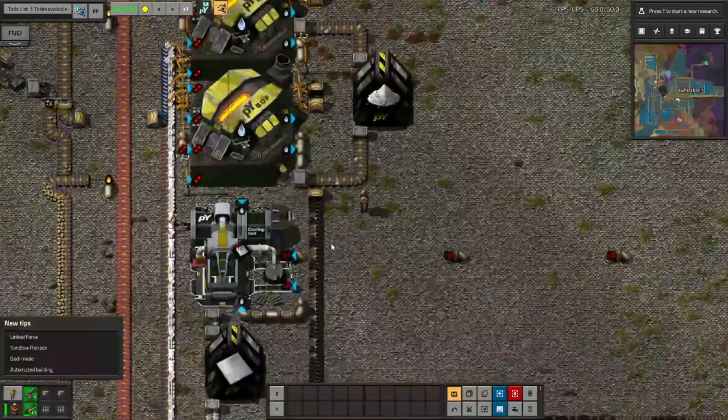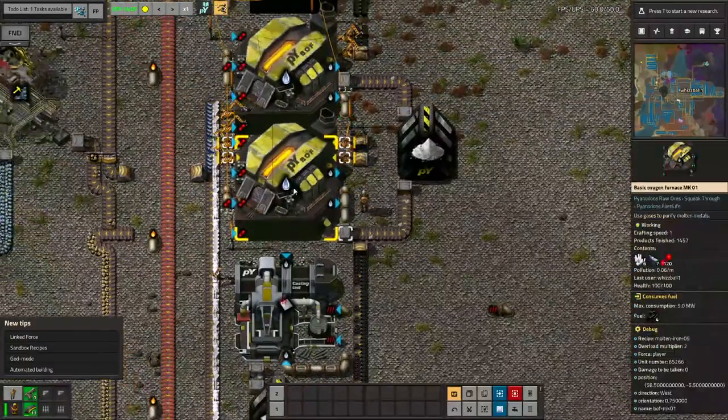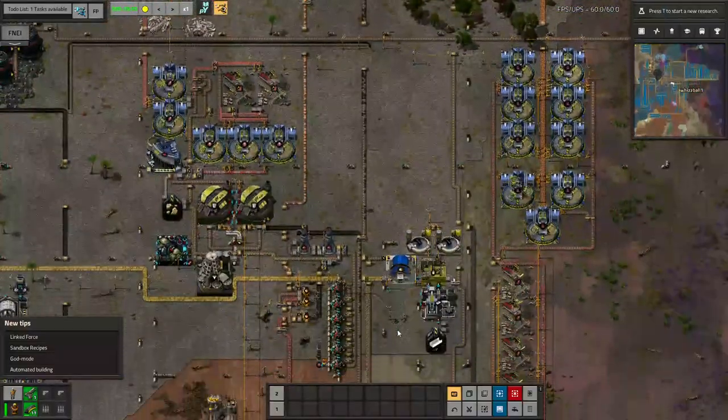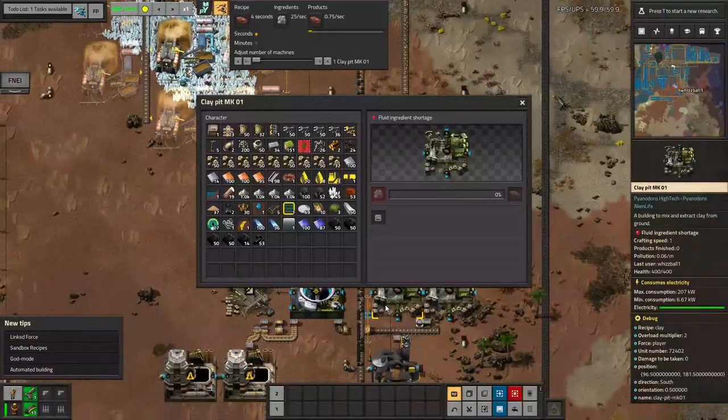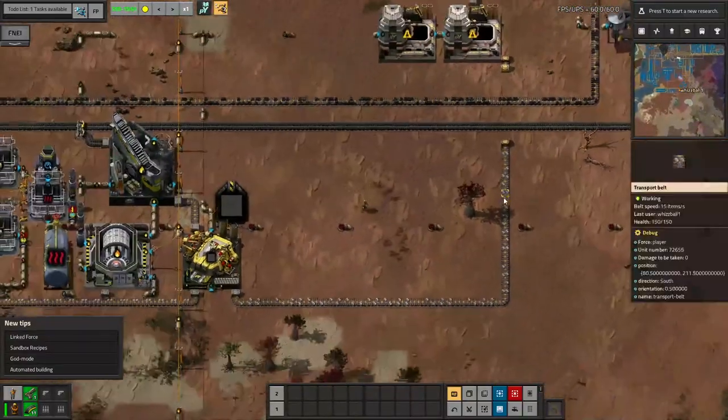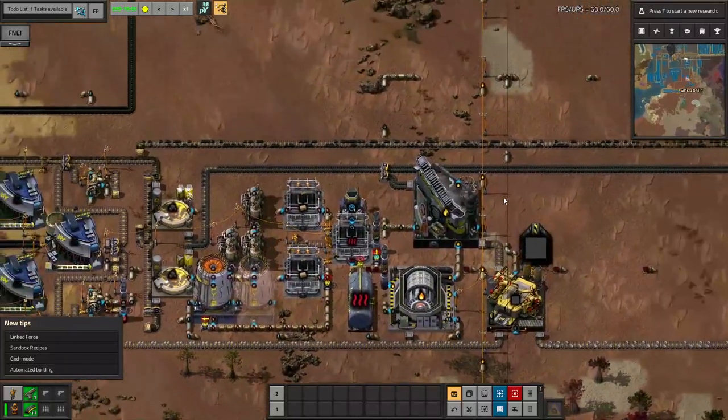Now the question is whether crushed coal is going to back up enough to start working these steam boilers, because I do need steam going to these clay pits — I want that drilling fluid. Those tasty bitumen seeps won't mine themselves. It looks like this system isn't using the crushed coal as fast as I am making it, so that's good.